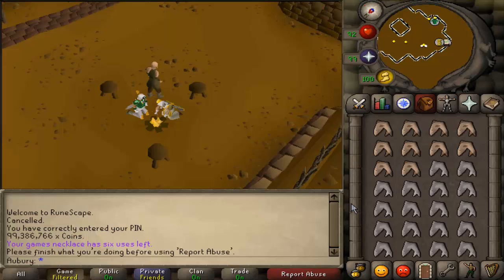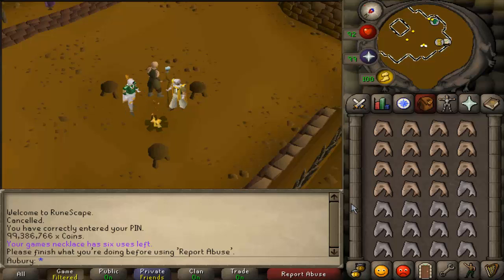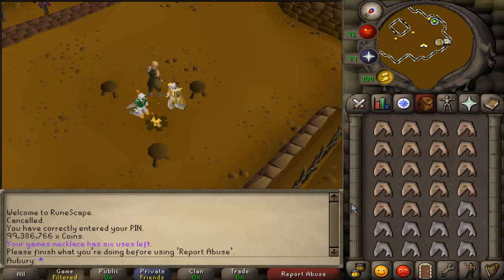If you are level 94 or higher and cooking sharks, you can get up to 360k experience per hour doing 3-tick cooking, whereas regular cooking maxes out around 250 to 300k XP per hour. It's a pretty significant increase, but it is not AFK, so you have to decide whether you want to AFK for less XP or stay active for more. I'm going to show you the most efficient way to train cooking.